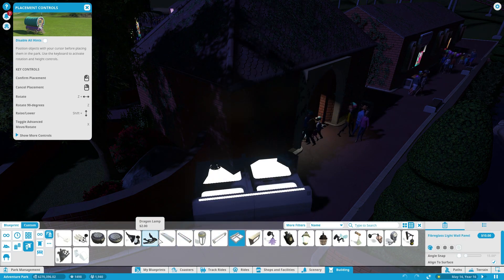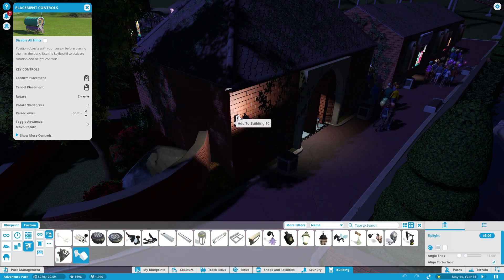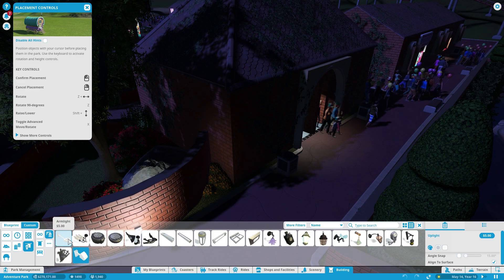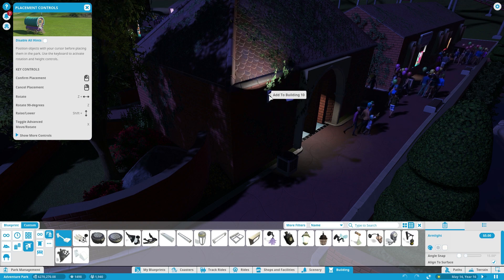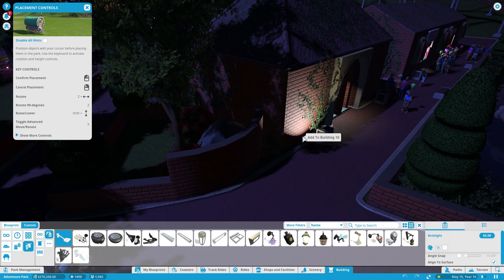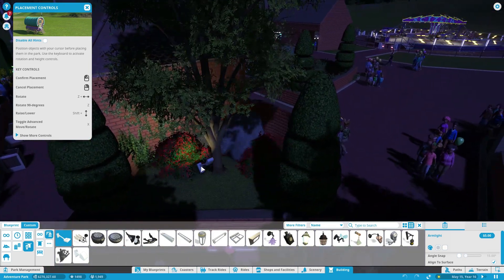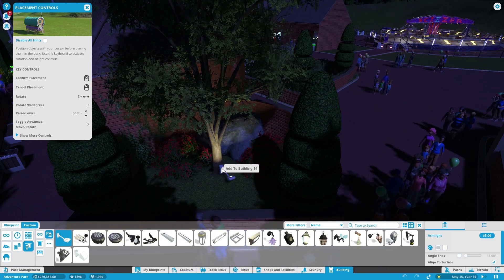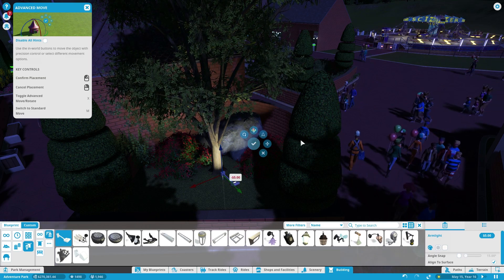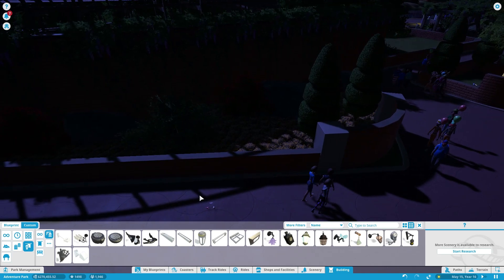That one doesn't go either. Con inch upright lamp — oh, that's cool! It's sort of like, you put it down here and you could light up a tree. That looks kind of neat — we could actually do that.